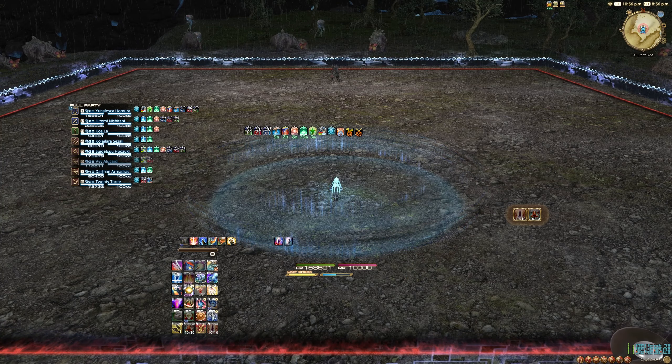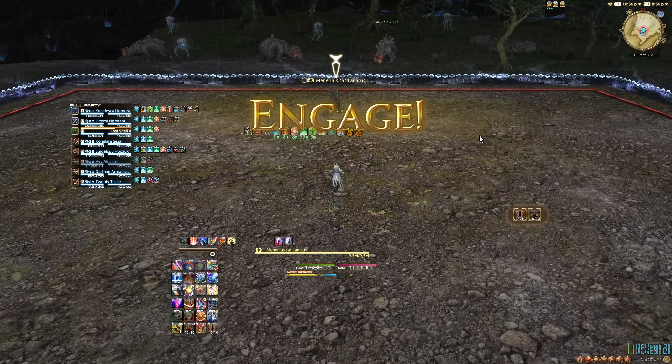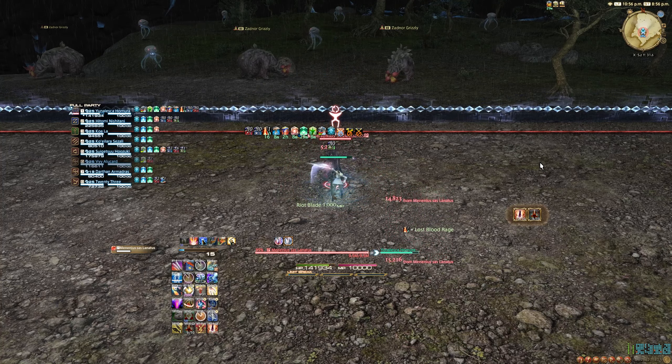I won't explain too much about the fight here, I'll only mention some specifics and how I use my Lost Actions. Use Blood Rage as soon as you're in combat, but wait before using your damage increasing skills like Fight or Flight.